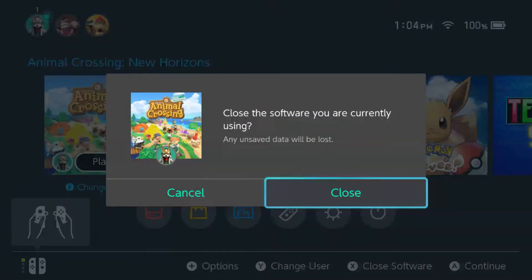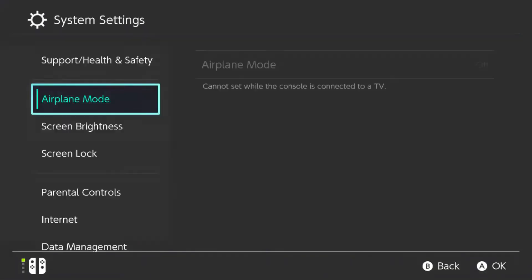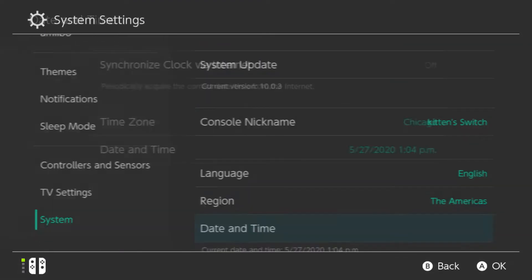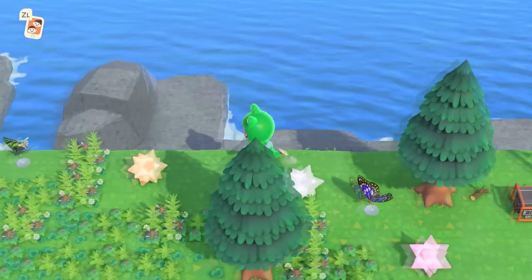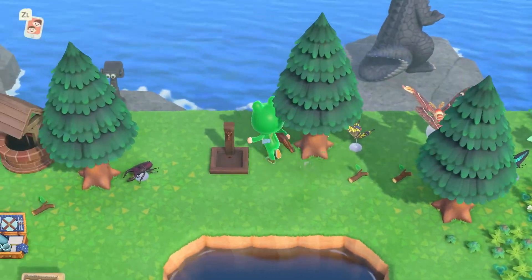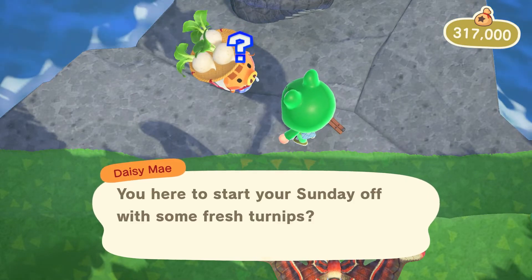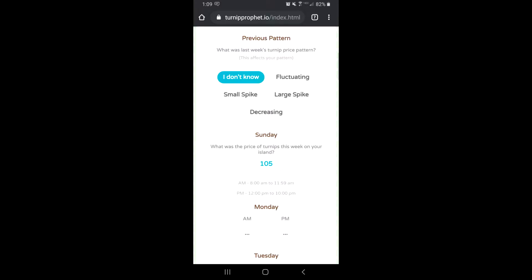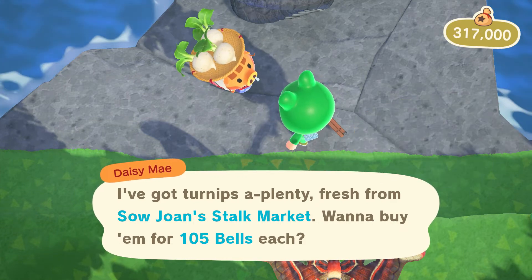So you're just going to close your software, reset your Turnip Prophet, and you are going to go back in time and do the exact same thing all over again. Second time's the charm - $1.05, so we're going to put that into Turnip Prophet.